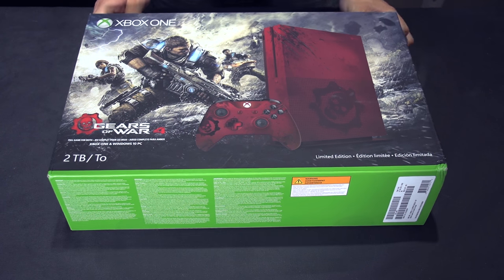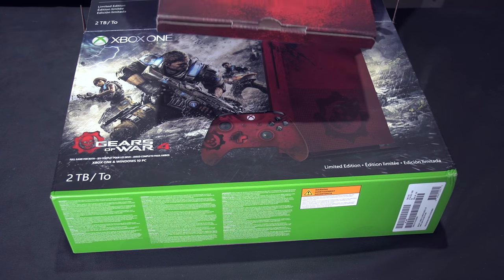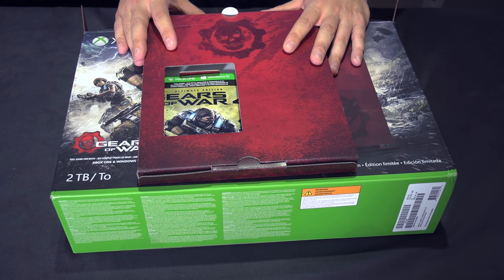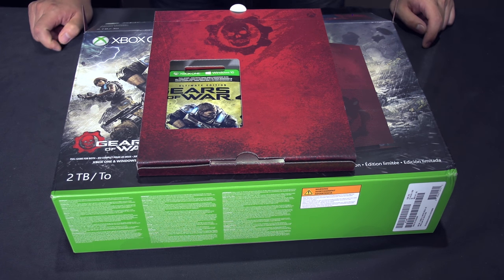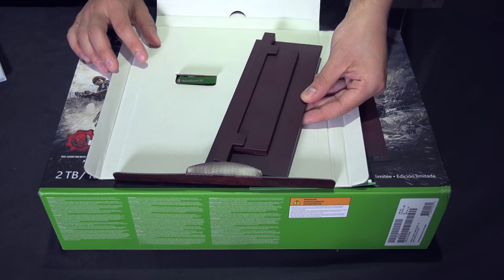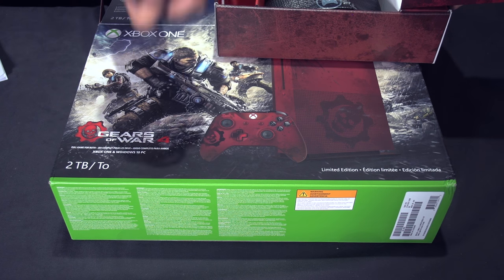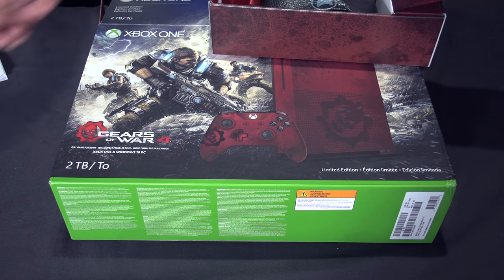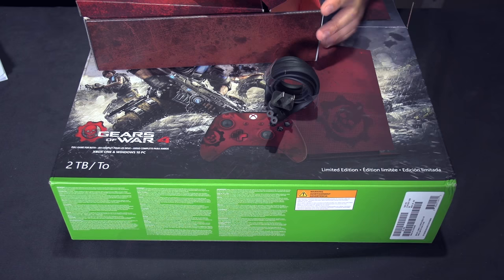Inside we have a user manual in red, which is a nice touch. You don't actually get a physical copy of the game — you get a code that can be redeemed via the Xbox Live Store or the Windows Store. Gears of War 4, as well as all future Microsoft exclusive games, are qualified for the Xbox Play Anywhere program, so you can play on either Xbox One or Windows PC. Inside the box you'll also find the vertical stand in a maroon-red color, an HDMI cable, the controller, and the power cable.